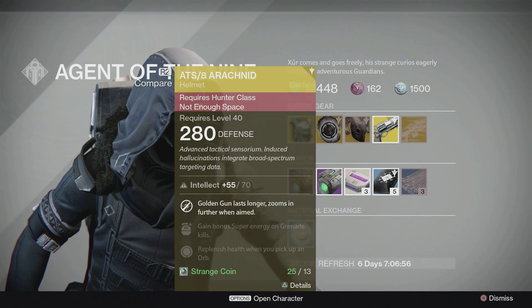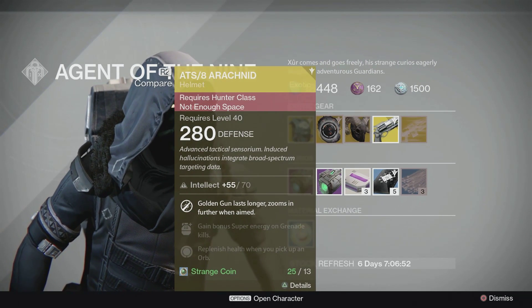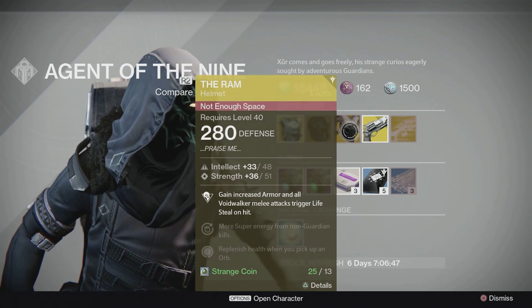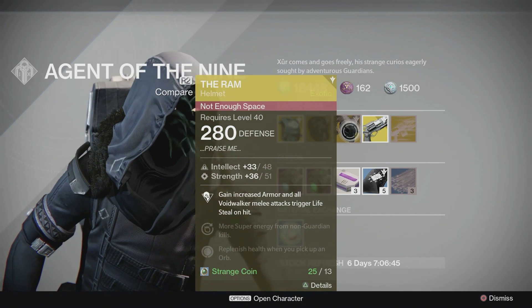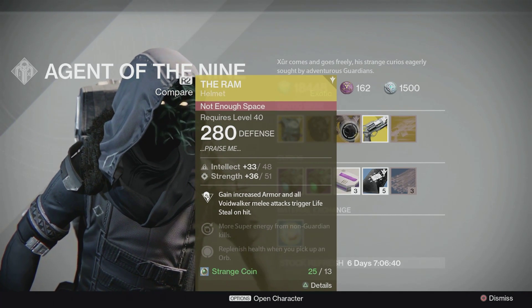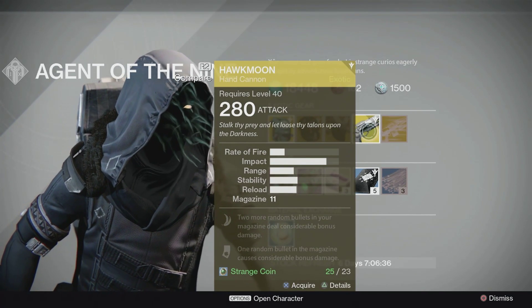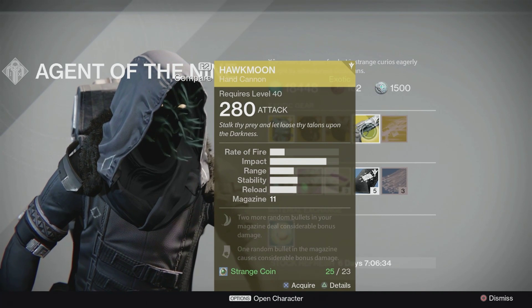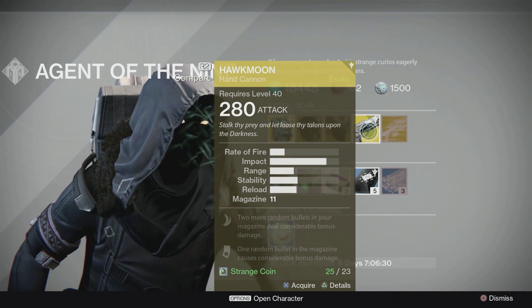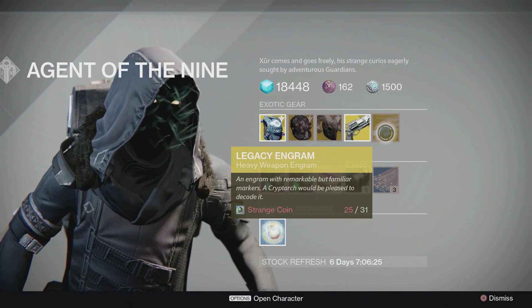So let's see: for the Titan class he has the Twilight Garrison; for the Hunter it's the ATS-8 Arachnid helmet; for the Warlock he has The Ram. And for the weapon this week, he has the Hawkmoon hand cannon. I don't like hand cannons and I'm definitely not going to spend 23 strange coins on this one.